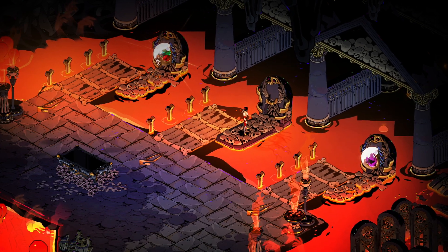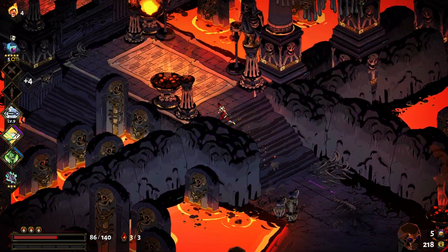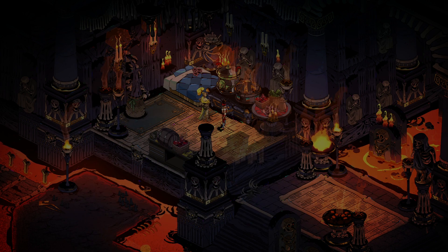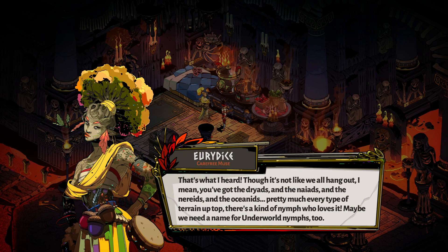Might as well say hi to Eurydice. Sure don't see a lot of other nymphs around here. We don't die too easy, most of us. Makes me feel all special. I've never met another nymph. The goddess Artemis sounds like she spends more time with nymphs than the other Olympians. Though it's not like we all hang out — you've got the Dryads, Nyads, Nereids, and Oceanids. Pretty much every type of terrain up top, there's a kind of nymph who loves it. Maybe we need a name for Underworld nymphs too.